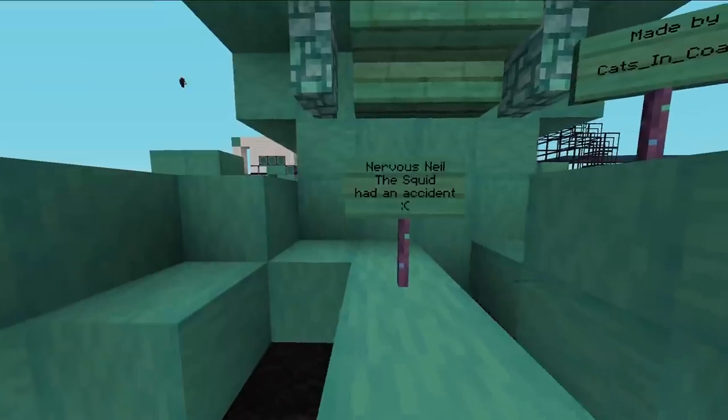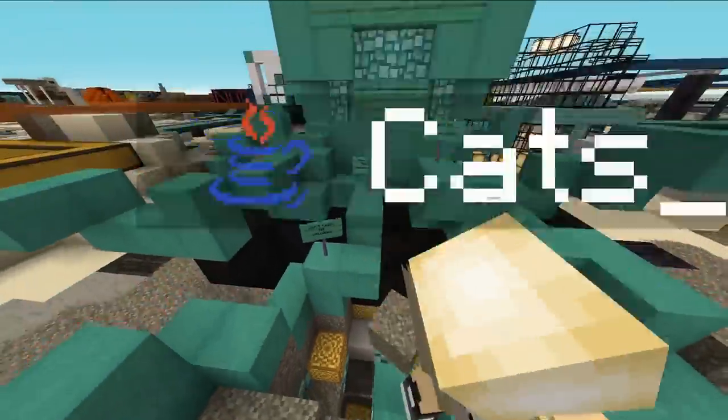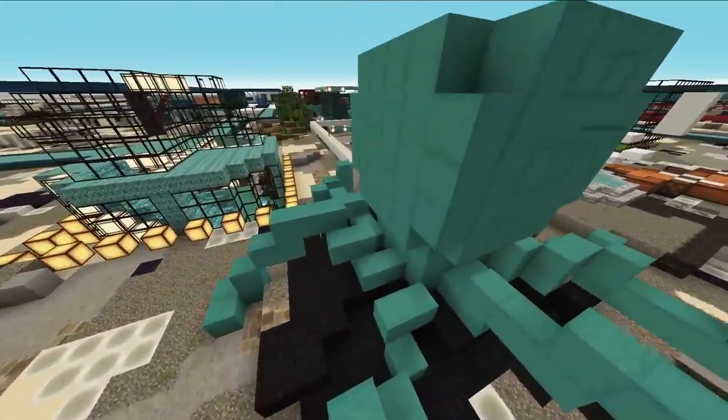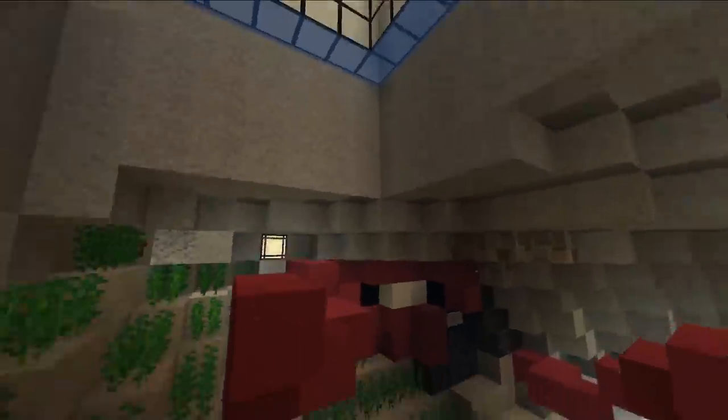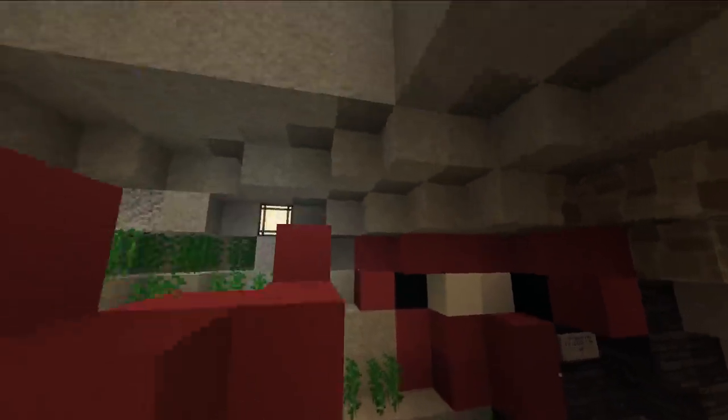Oh no, Nervous Neil the squid had an accident. Oh no, there's ink everywhere — poor Nervous Neil. This is actually a really cool aquarium. Please help, I'm stuck in the wall — oh, that poor octopus. It's a cute aquarium though.